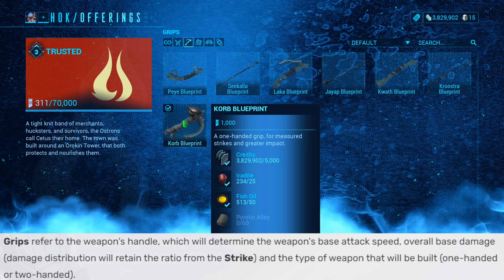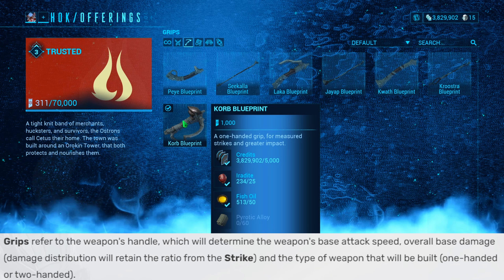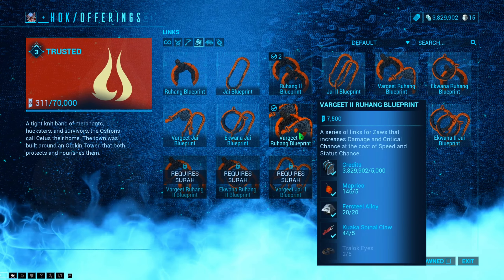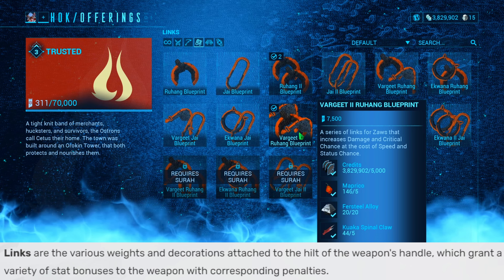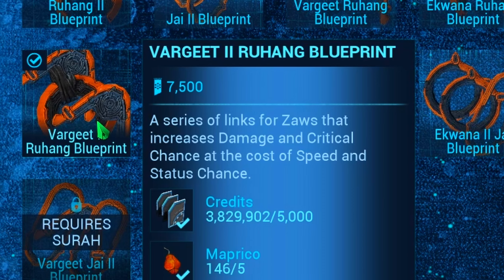When it comes to the grip, you need to keep in mind: do you want your Zaw to be a one-handed or two-handed type? The grip will make a big difference in the actual speed of the Zaw. I'm going to go with the Korb grip, which is a one-handed grip with really good damage. Then you need to choose wisely when it comes to picking your link, because links grant a variety of stat bonuses with corresponding penalties — no matter which link you pick, it will have a positive and a negative, or maybe two positives and two negatives. I'm building a Nikana Zaw focused on damage and critical chance, which makes the Vargeet II Ruhang link perfect for me.